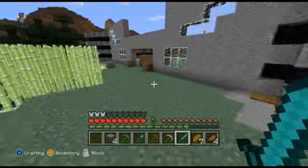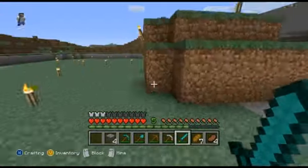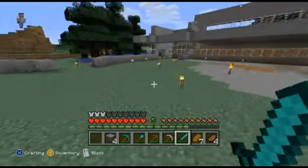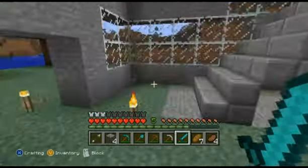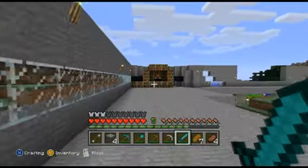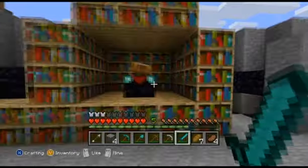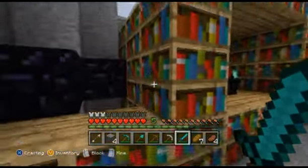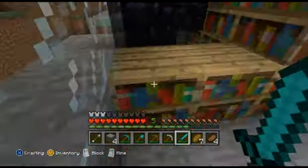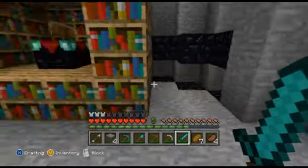I'll just show you what we've done with the doors as well. So that's our enchantment table - we're all good to go with that. Loads of bookcases and what not, and what I was going to do is just fill this area here with books so that it looks like a solid wall.